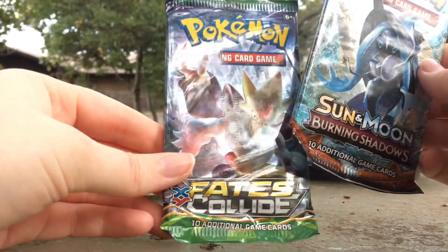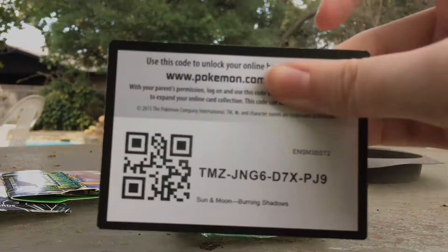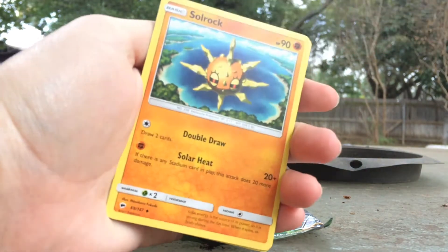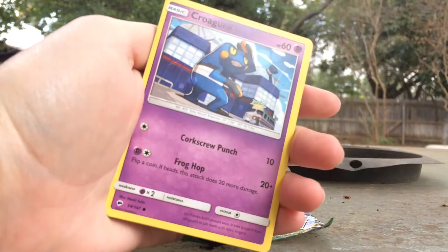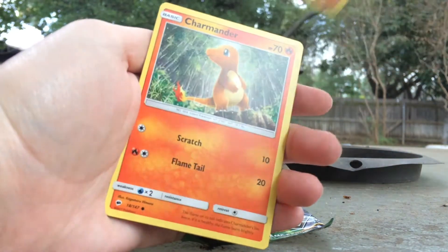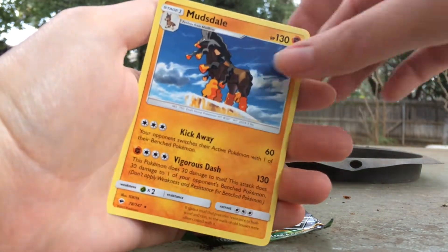You got your Burning Shadows and your Fates Collide. I'm going to go with Burning Shadows first. There's the Lightning Energy, the Bombi, Solar Rock, Escape Rope, Magic Carp, Produnk, Pikachu, Panseer, Charmander, Pikachu, and a Mudsdale.